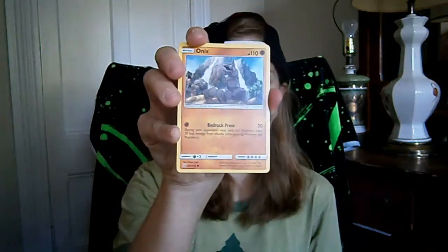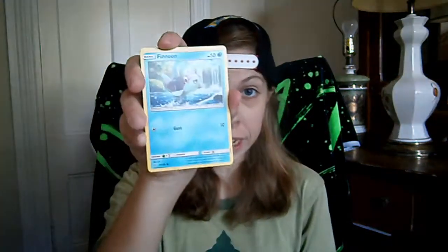Unified Minds. Starting us off, we've got Onix, a Cinccino, and a Mienfoo.